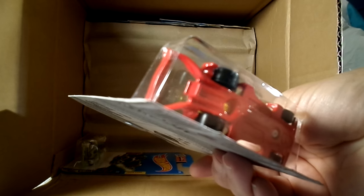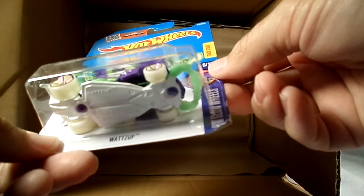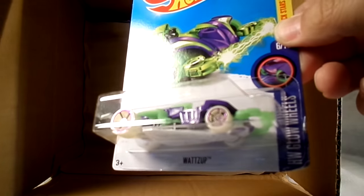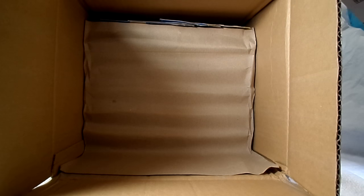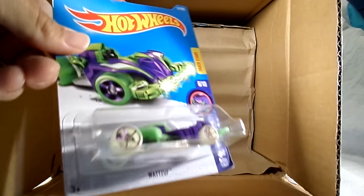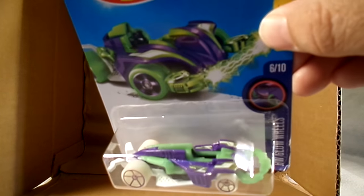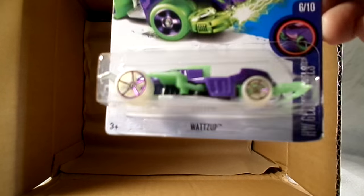Real working bottle opener there. And finally — what's up, new coloring on that one. It's the glow wheels — see if I can get them to glow at all. Little bit of a glow, no — anyway, that's quite the color scheme there: purple, green and white.